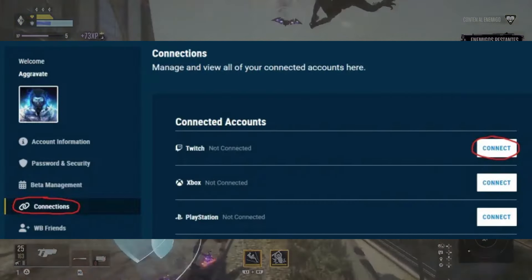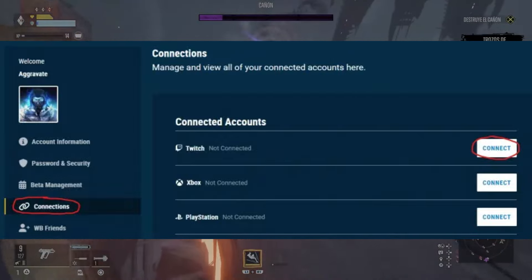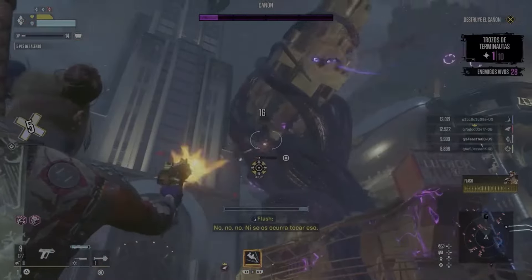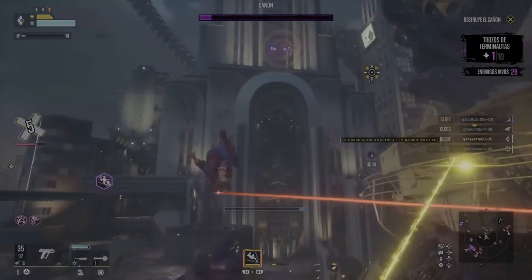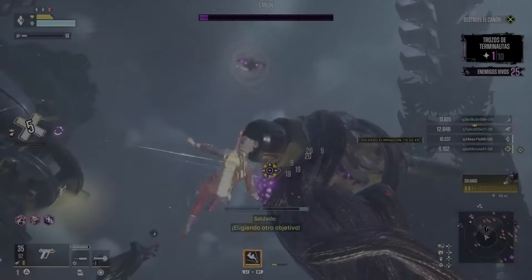Once you've chosen your platform, you'll see a list of connections. Click on the platform you'll be playing on and connect your Twitch account. A pop-up window will appear asking you to log into your Twitch account. Just authorize the connection, and voila — your accounts are linked.